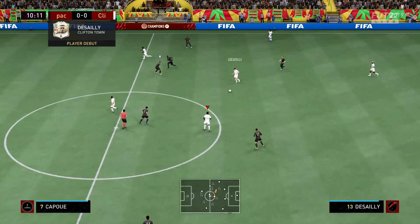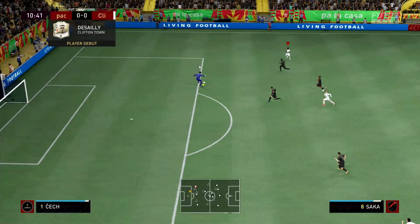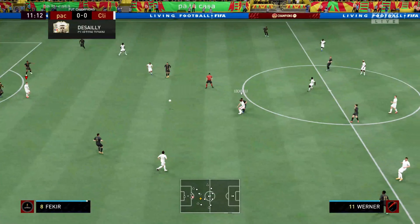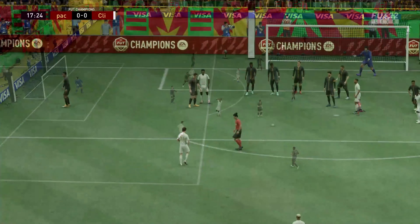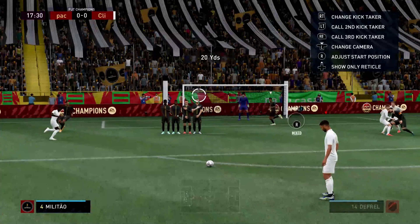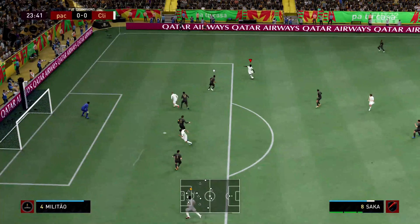I'm showing this clip to demonstrate his long passing ability. We send Saka on a run at the top and that long over-the-top ball goes straight into the hands of the goalkeeper. Saka did have the space but Desailly couldn't make the pass with his low vision and long passing stats — that is definitely not backing him, especially if you're looking for him to launch counter attacks from deep. He does win a free kick with his strength, which is another good attribute.